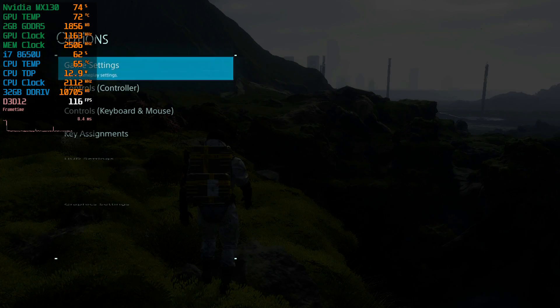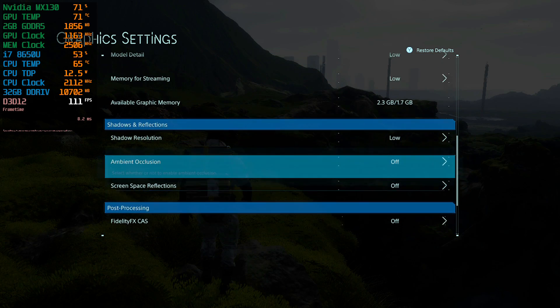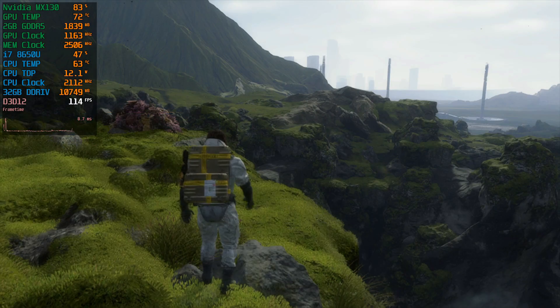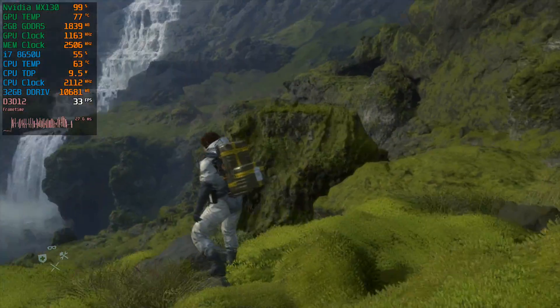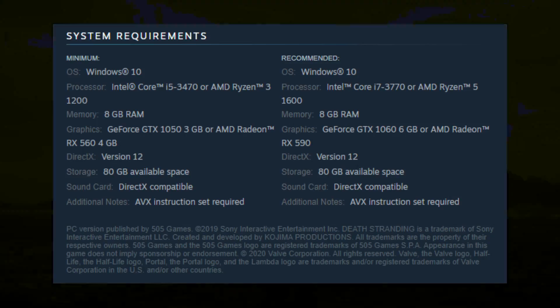Let me get back to the options settings and enable FidelityFX. If you enable FidelityFX, the resolution scaling gets a little bit lower and the game forces TAA. You get a performance boost but your resolution will be worse. TAA filters all the jaggies but unfortunately on this game it causes a lot of blur and ghosting.